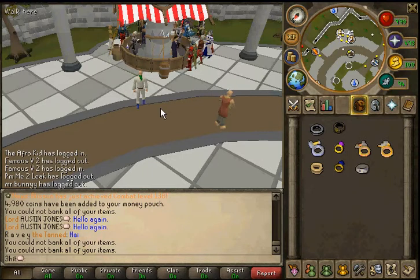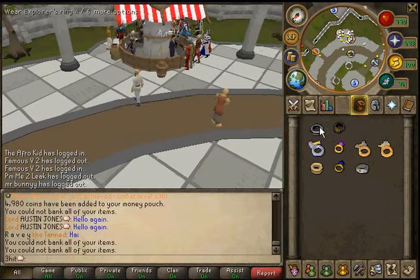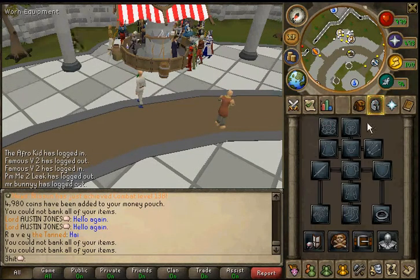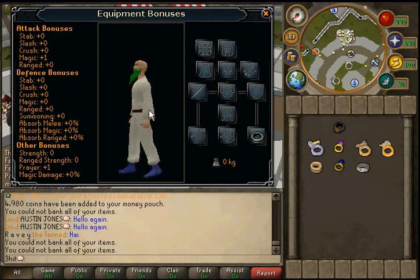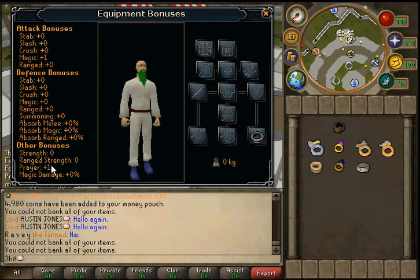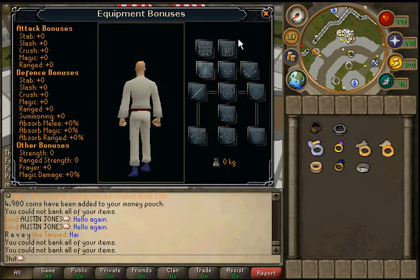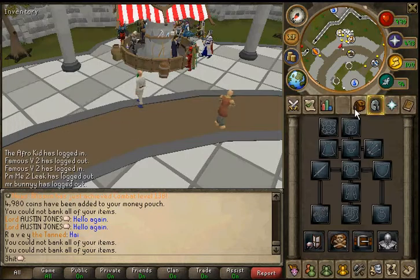For rings on one defense, first I'm going to start off with free-to-play and pay-to-play rings. The Explorer's Ring 4 has the same stats as the other versions of the Explorer's Ring while giving a prayer bonus and a magic bonus. It's the only ring in free-to-play to give a prayer bonus, so very useful because you can't have prayer pots in free-to-play.